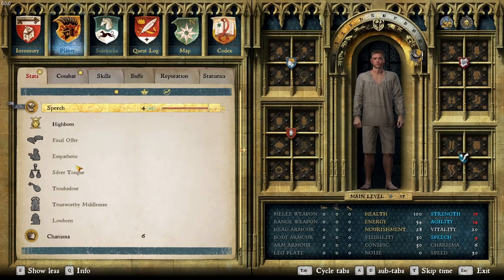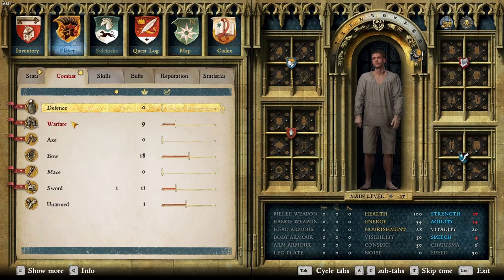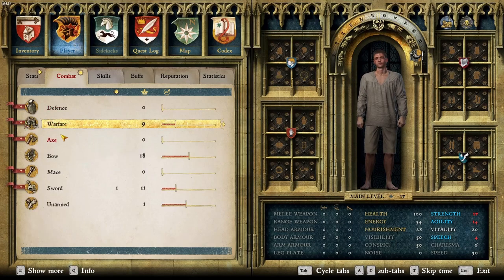Speech: we only have Highborn, but we definitely want to get Silver Tongue unlocked. Combat-wise, no points in Defense yet. Warfare: we have nine points, with Bloodletter and Sadist — these two play off each other. Bloodletter gives a higher chance to draw your opponent's blood, and Sadist gives a +1 Strength bonus when you do draw blood. No points in Axe or Mace yet, but we'll be working on those.